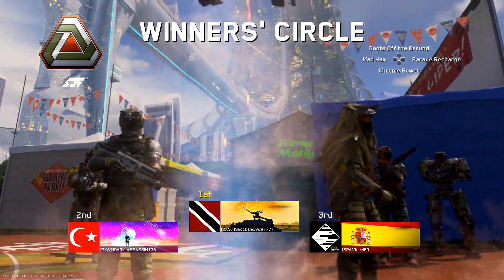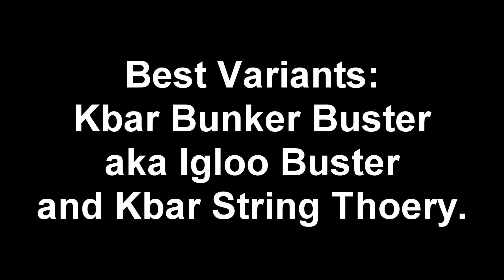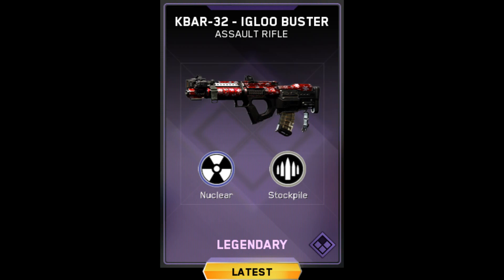Which brings me to the final point: does the K-Bar Invective get the Captain Shock seal of approval? Does it pass the test? The answer is straight up no — it does not get the seal of approval, and I don't recommend spending 4,000 salvage on this weapon. If you get it through a supply drop, that's great — definitely try it out, definitely use it, it's a fun weapon and it's not bad at all. But is it worth 4,000 salvage? Absolutely not.